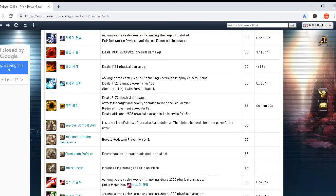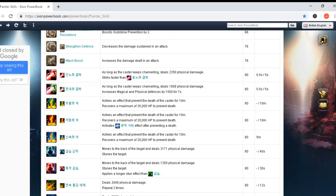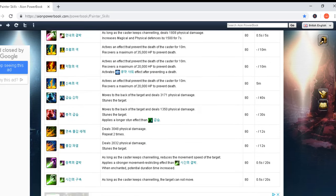Then we have a few passive skills: Improved Combat Skill, Godstone Resistance, Increased Godstone Resistance, Threaten Defense, and Attack Boost.